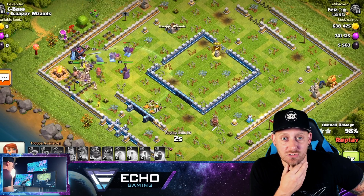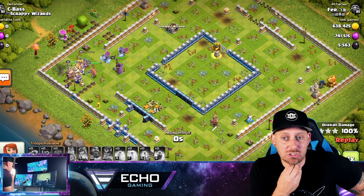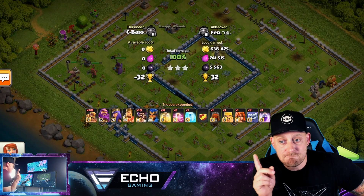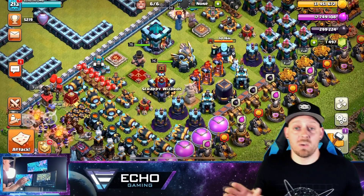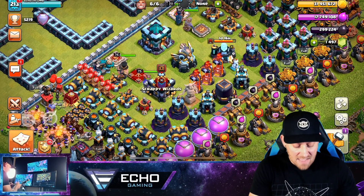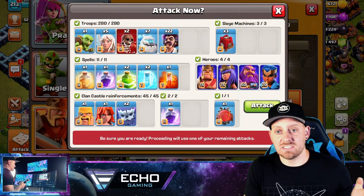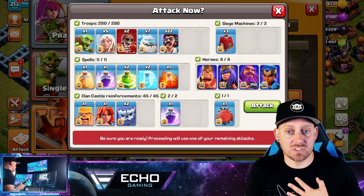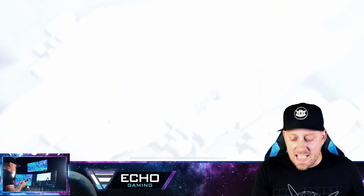Actually this is Fur against the Scrappy Wizards - Seabass showing an attack against his base. That made me want to hop in and play a little Clash myself. I have an army trained up ready to go in Legends League - it's using Party Wizards, seven Ice Golem, and the Super Troop I'm using right now are those Super Wall Breakers.